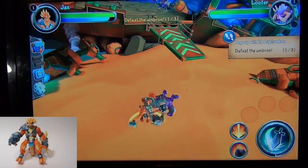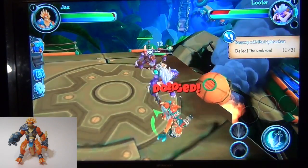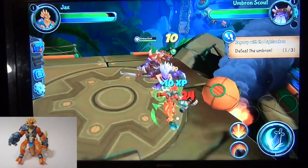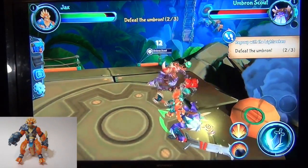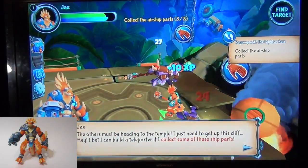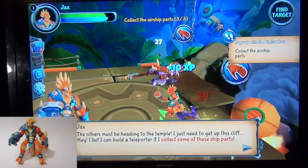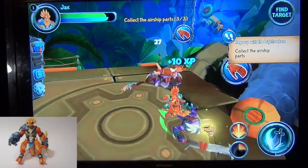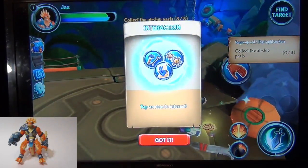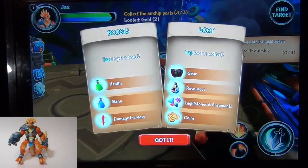So which button are you hitting? The sword? It flashes with what you're hitting. Yeah, you tap on the one to target the particular enemy you're after, and then you can use your different abilities. The others must be heading to the temple — I just need to get up this cliff. I bet I can build a teleporter if I collect some of these ship parts. I think I can salvage some of these parts. You can tap these different icons to interact with them.